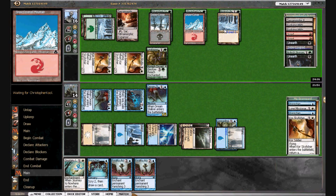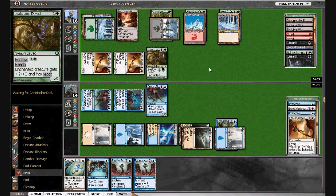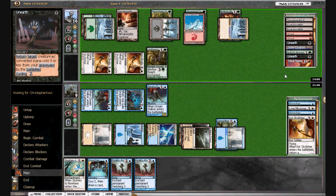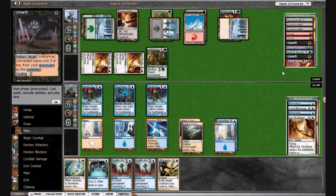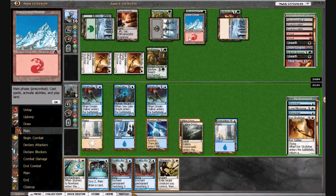We're at nine, so we want to start thinking about removing his flyers. There's a Momentary Blink — which is actually huge because we can now permanently exile some of his stuff. He may have a third Scred, but we don't lose a whole lot there. This is really interesting — I don't think we send any attackers in, so I think we want to get rid of these two guys. We can also blink a land.